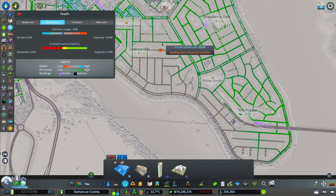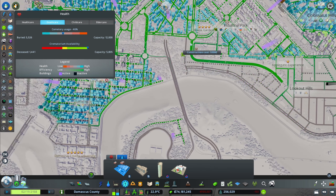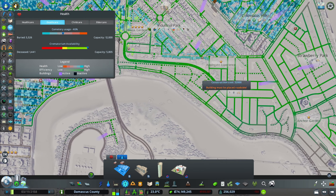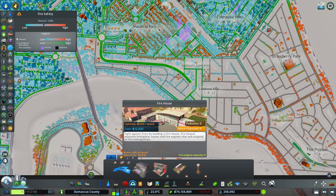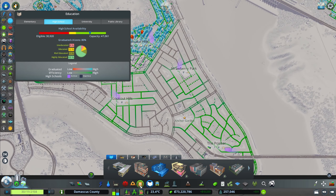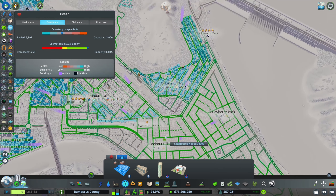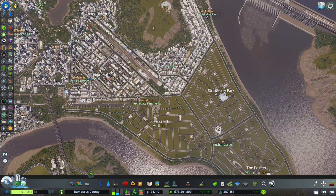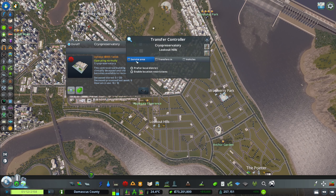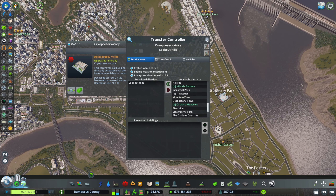I might get two on this suburb just because of the huge distance we have here. I'll do the same with the firehouse, bank, and police department, and then come back. All the service buildings are now in — at least one in each suburb. I'll also use service restrictions, so for example this crematory will only service Lookout Hills.